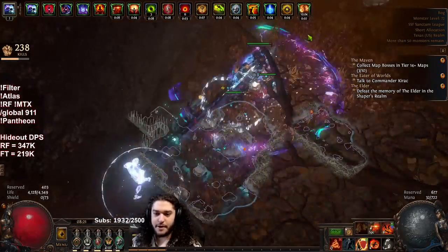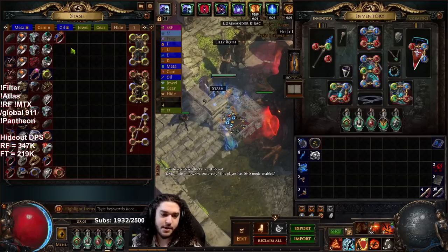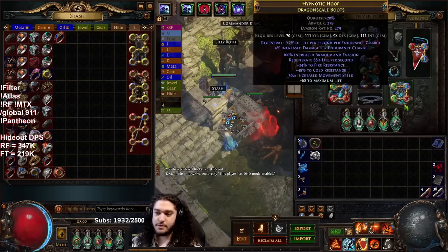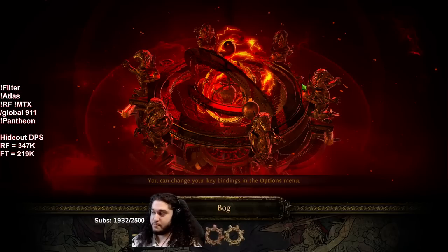Also, sorry for being out of order — Lore Weave requires five rows of unique rings. This is another benefit of running lower tier maps with a magic find setup: you can zip through maps quickly to try to acquire all the rings you need, since you need a full inventory of unique rings to actually craft a Lore Weave.